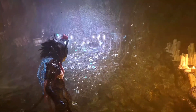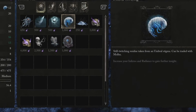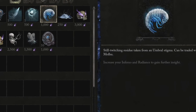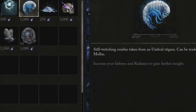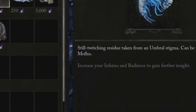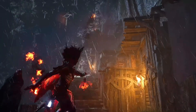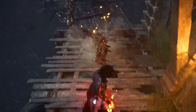Lastly, some items and events look like they're going to require certain stat requirements. The umbral scouring, which I have a screenshot of on screen, tells us that we need to increase our Inferno and Radiance to gain further insight into the item. I'll be interested to see how much difference that can make between different playthroughs and builds — having different access to items, areas, or other secrets would be quite interesting. That brings me to the end of the things that have stood out to me. Let me know if I've missed anything, and I'll hopefully see you all on launch day.